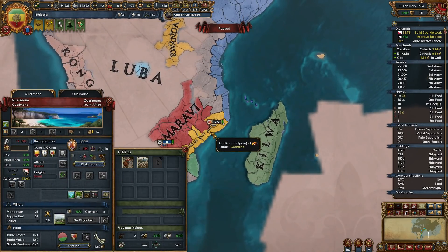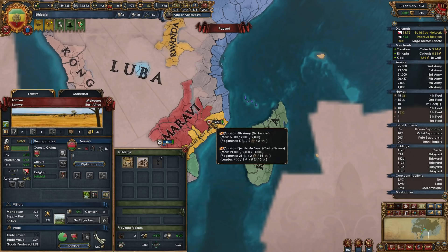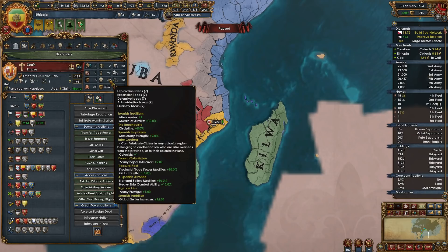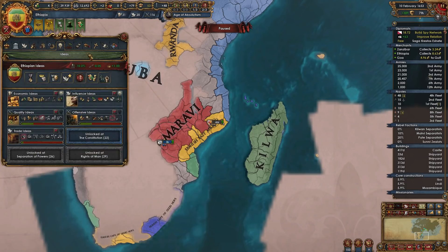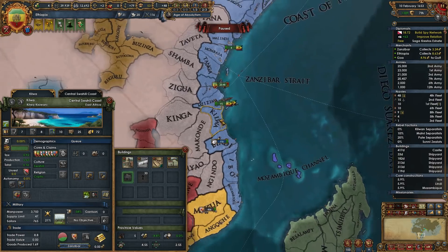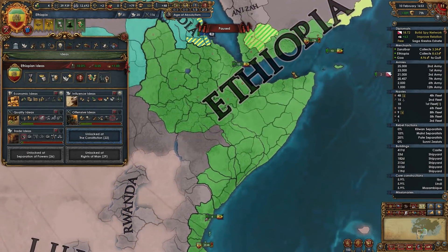I'm not afraid of Spain — we're on equal tech. Spain could show up with a 50 stack and that'd be fine. They are just as squishy as we are. They've got full defensive, and a little bit of morale from being Spain. But we've got two military idea groups and our troops are good too. I'd still keep trying to develop that gold if I had the points for it.